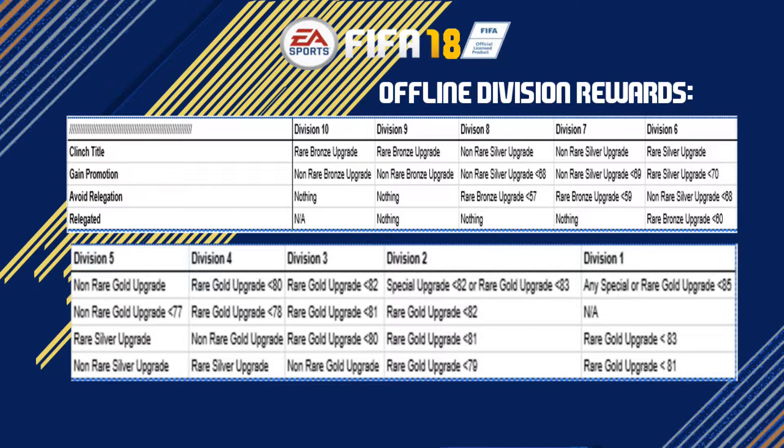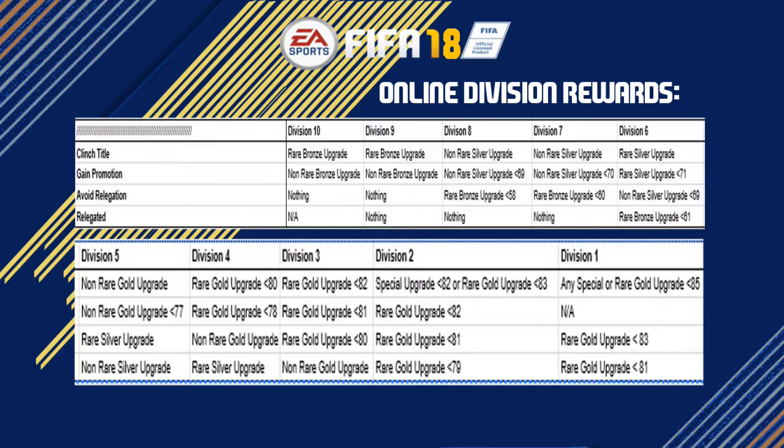Moving on to online gameplay rewards — I'll skip most divisions and cover just the top three. Relegated from division 3 gets a non-rare gold player; avoiding relegation gets a 79 rated or lower; gaining promotion gets 80 or lower; winning the title gets 81 or lower. Division 2 follows similarly. In online division 1, relegation gets an 80 rated player or lower, avoiding relegation gets 82 or lower, and winning the division 1 title gets an 85 or 86 rated player or a special card — though I might adjust that reward upward since division 1 is hard to win.